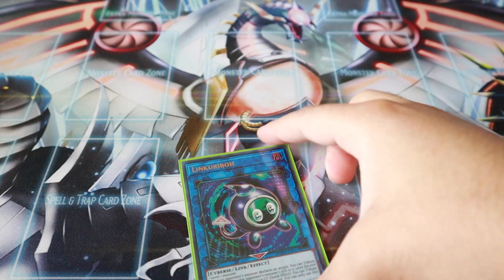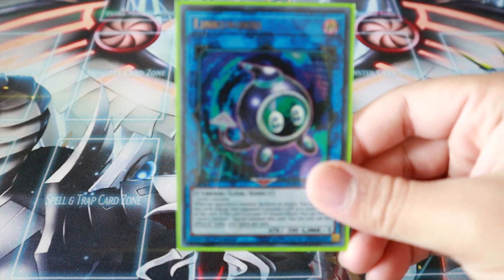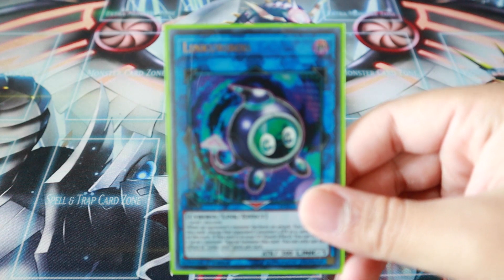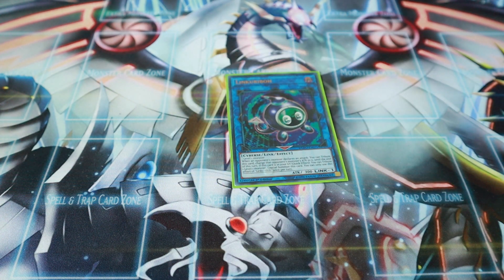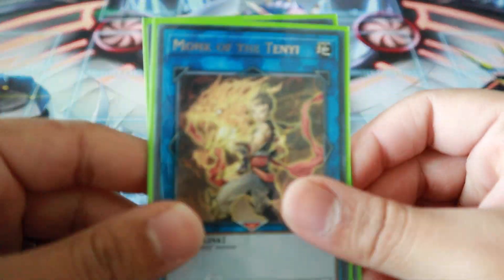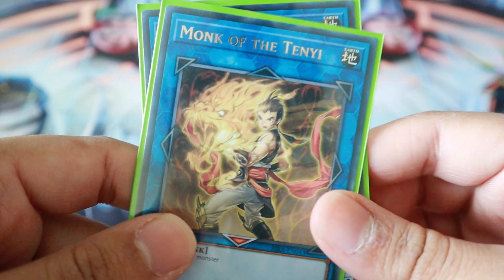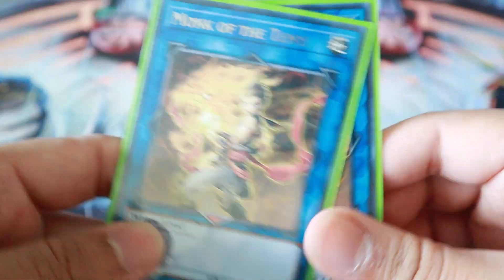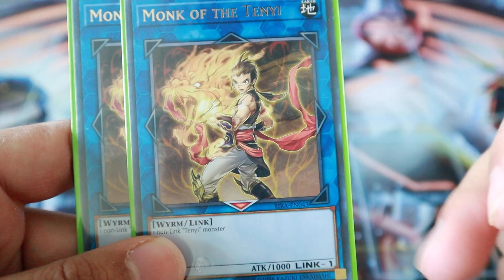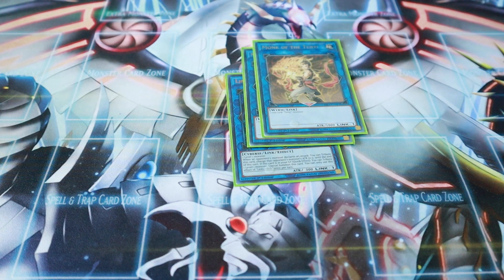We got Link Karibo — this card is amazing. We play Phoenix, we play the Tenyi Spirit level one, so you gotta play it. Two Monk of the Tenyi — this card is amazing. I'll probably bring it up to three and take out one of the other ones. I always say in all my videos: any archetype that has a link one is already off to a great start. Monk of the Tenyi is amazing.